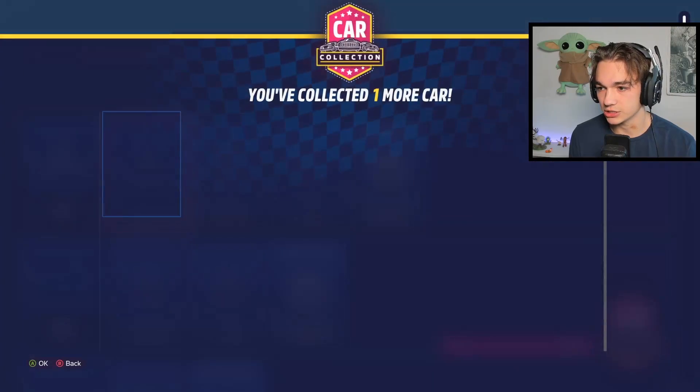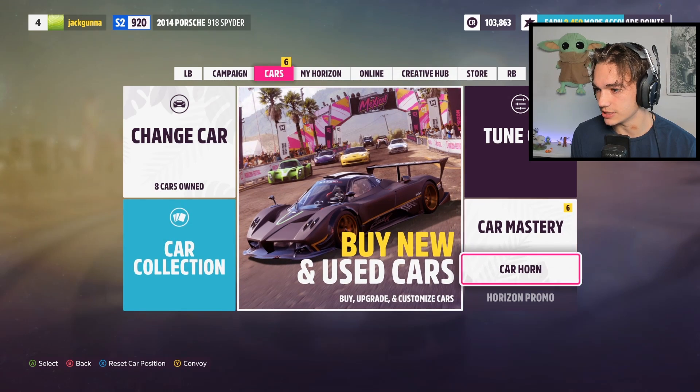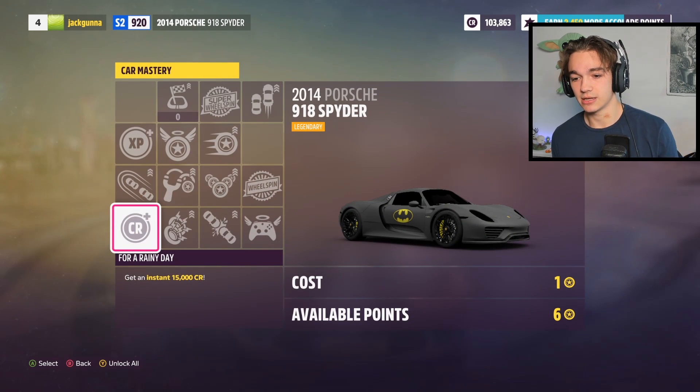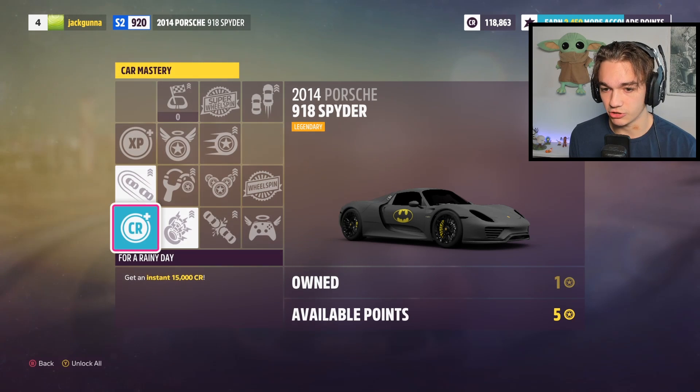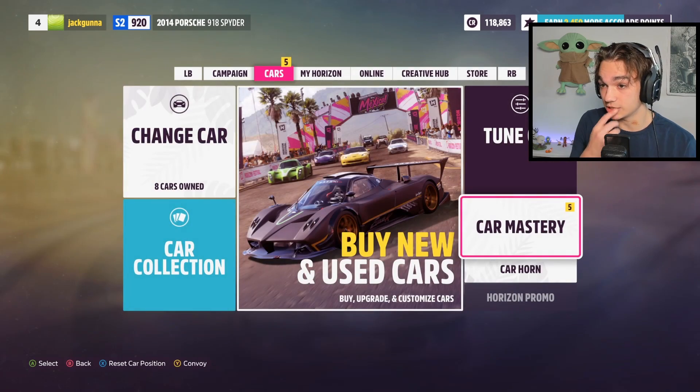Let's look in our car collection. We've now got the Ford Shelby, and if we go into Car Mastery, it's going to let me upgrade this car. We do have six available points — instant 15,000 credits, I don't see why not. Drafting skill scores increased. This stuff is really just all to get you more credits throughout the game, which is definitely good.